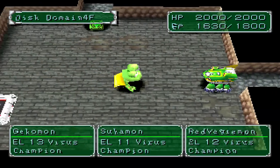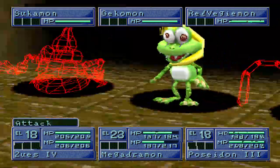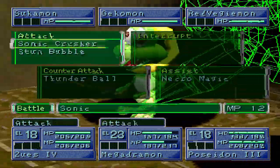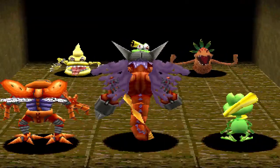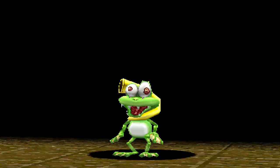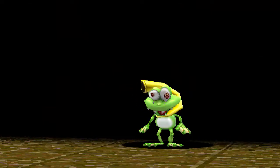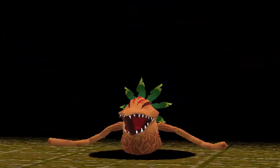What is this? We've got Gekomon, Sukomon, and Red Vegemon. This is a new encounter - I don't believe I've come across one of these. We most definitely want to take out Gekomon first. Sukomon gets a power up if the opponent's Digimon is poisoned, Gekomon confuses, and Red Vegemon poisons. Hopefully Megadramon takes out Gekomon here.